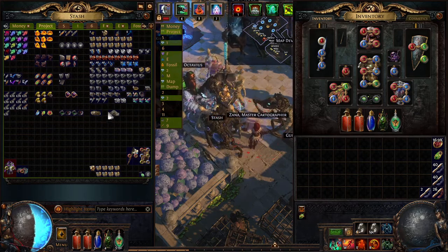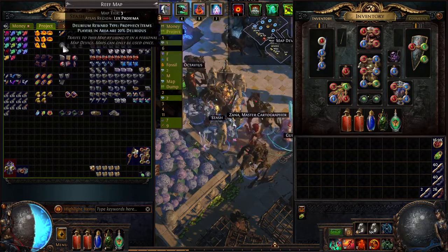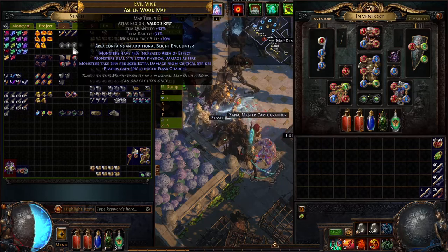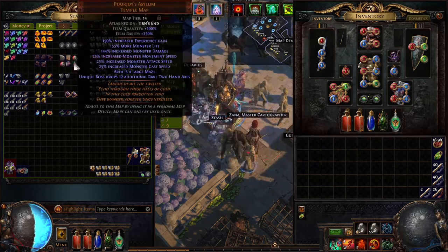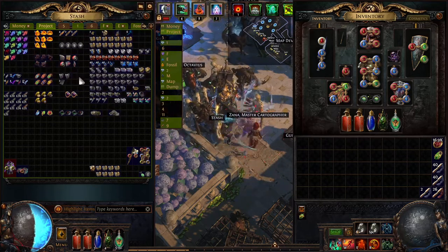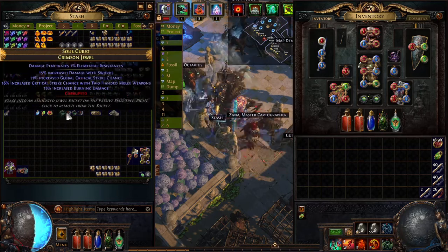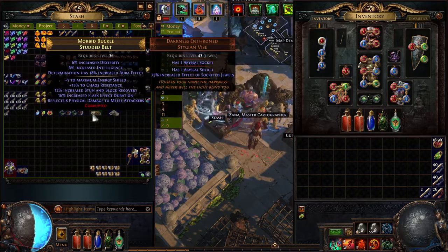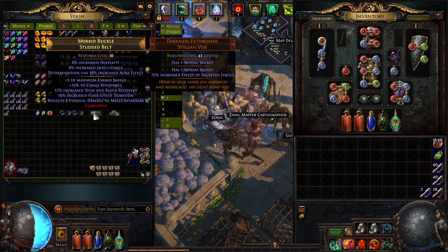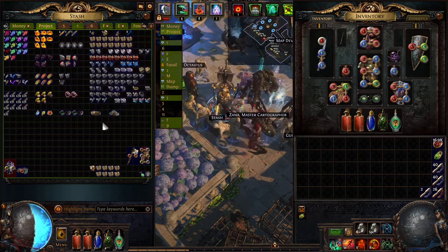Other than that, we have our currencies, a few maps with layers of delirium and one with an additional blight encounter. Our unique maps, which may be useful — probably not. A few stacked decks, a few scarabs, some contracts, a few jewels, and a few belts that I don't know if they are good. I will put them up for sale — maybe somebody wants to buy these.